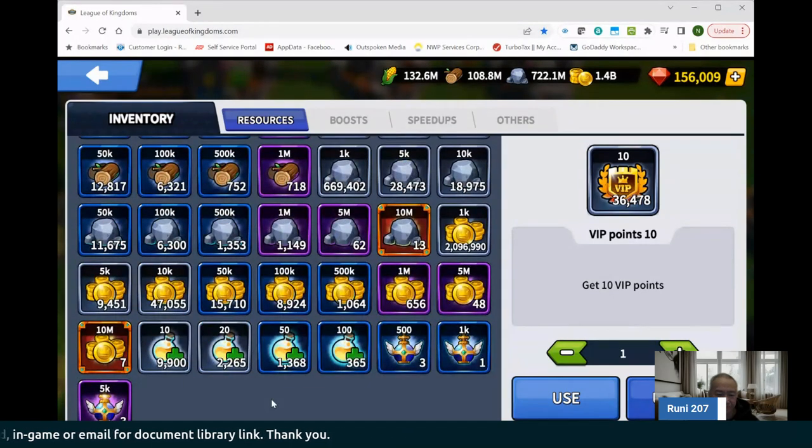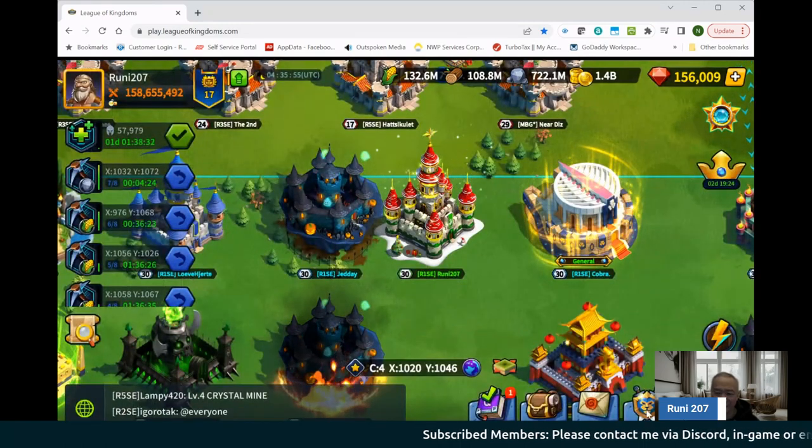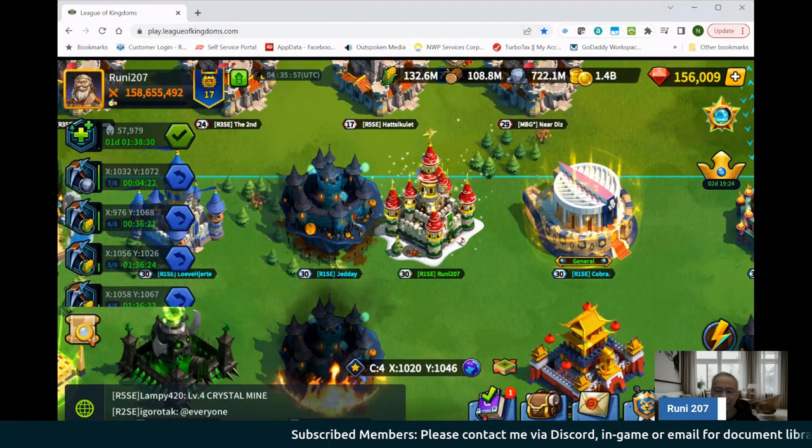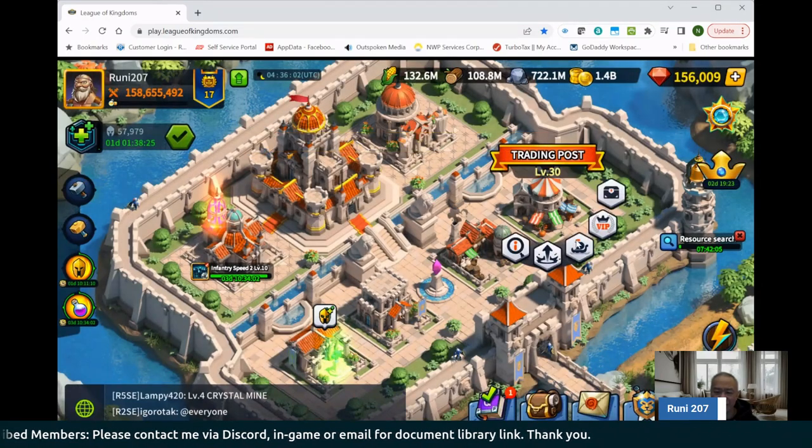The goal is to accumulate all these resources through the tokens. What I do is I go to the VIP shop and I pick them up from the VIP shop. On a regular basis, what I'll do is check the daily shop here.